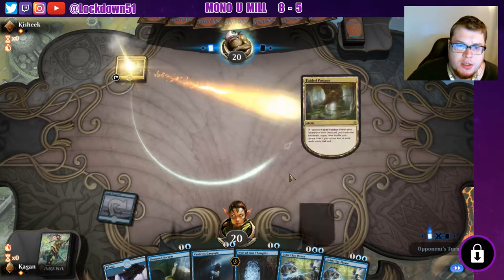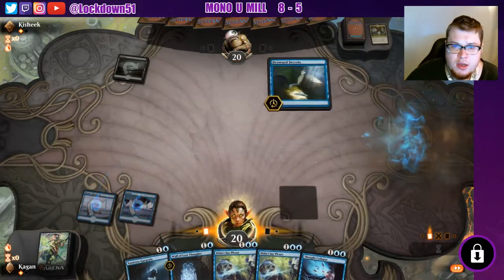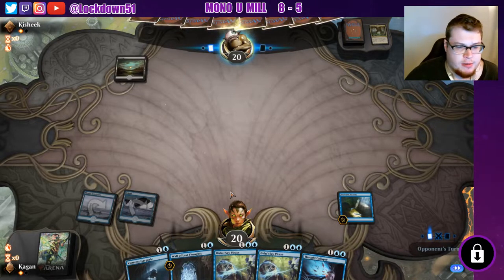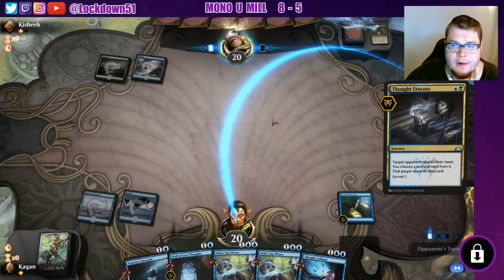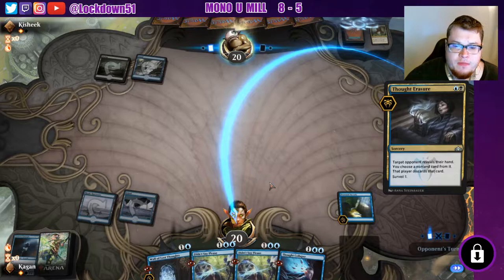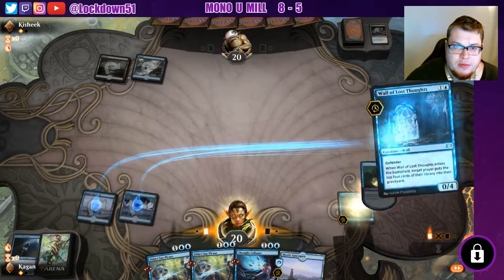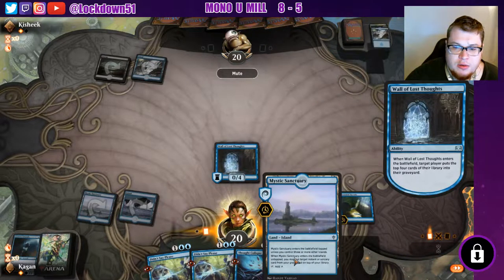Drown secrets, wall of lost slots — try to do Vantress, hopefully they don't take it out of our hand again like they did last turn. Hopefully by then we can draw into a third land. We'll get these drown secrets going, which will be nice. That'd be the best top deck — just land, start using up all these. We could easily pull out a Vantress from our hand right now. Yep, there it goes. We've got the counter spells for days and we get a Mystic Sanctuary.